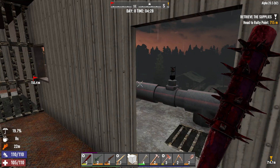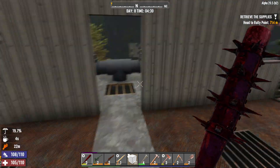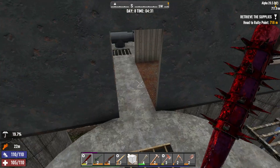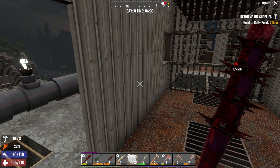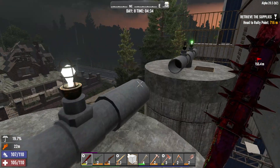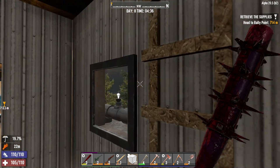Welcome back to another video of my Seven Days to Die walker series here in Alpha 20.5. We just finished the horde night — the previous night went relatively well. I know the thumbnail was terrible and I did not time-lapse it, so there's a bunch of awkward silence in there. I apologize for that — I was just extremely busy last night and completely forgot to add a thumbnail.